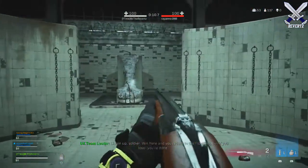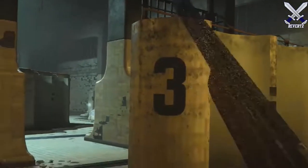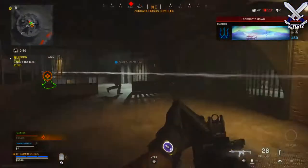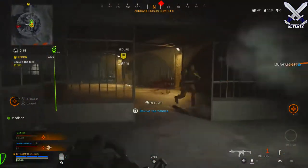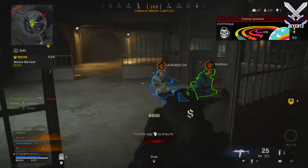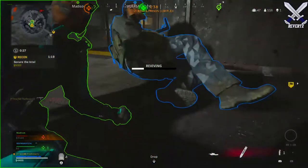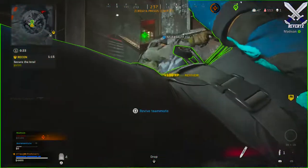What I like to do at the start of each match is have my character face either the left or the right side, because when the countdown timer is going off the opponent sees a red outline of where you are. So if you're facing either the left or right direction, always run in the opposite direction. About 99% of the time the opponent is going to think you're heading that way, so you can easily predict where they're going to run and catch them off guard.